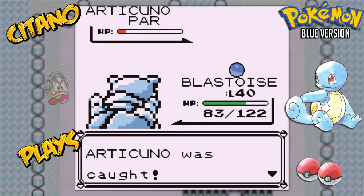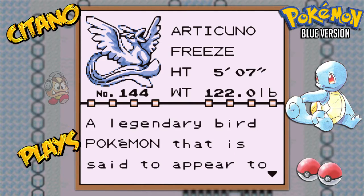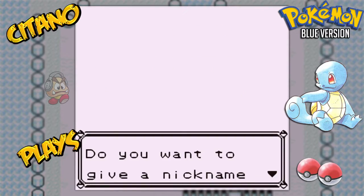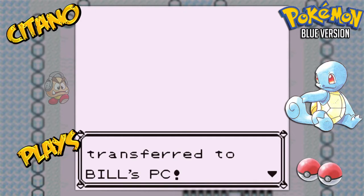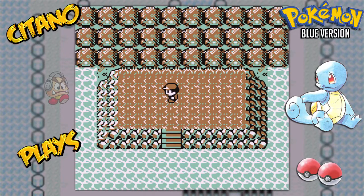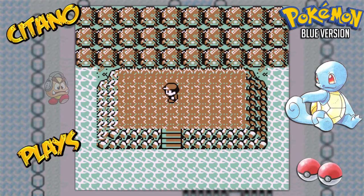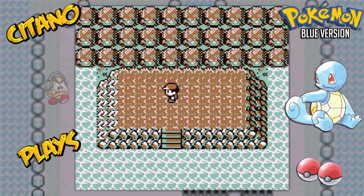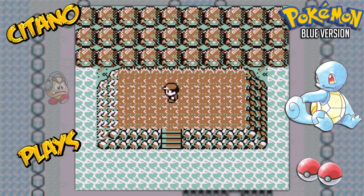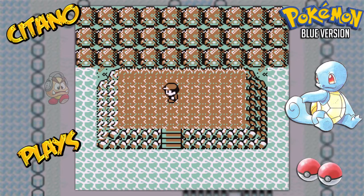This means I'll instantly use Articuno on my team for sure. Articuno will be crucial in the Pokemon League. 'Legendary Bird Pokemon that is said to appear to doomed people who are lost in icy mountains.' We did it guys! Articuno is ours! Articuno joins the team! So first Legendary fought, first Legendary caught. Why beat them when they can join us instead? You see how much damage Articuno does with Ice Beam — it almost took me out with a Water Pokemon.